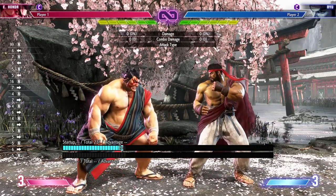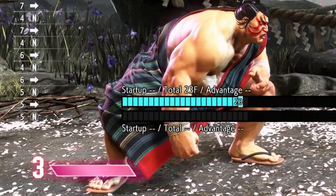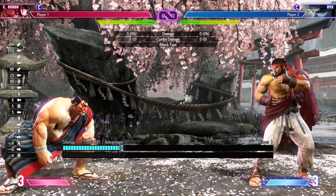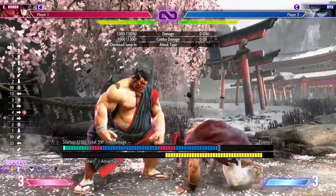First we got to talk about Honda's general game plan. He is a charge character, so you'll have to be holding down-back and back a lot to charge a couple of his special moves, but these two special moves are actually really powerful. One is the headbutt — this is going to be very important for your game plan — and the other one is going to be the sumo slam.